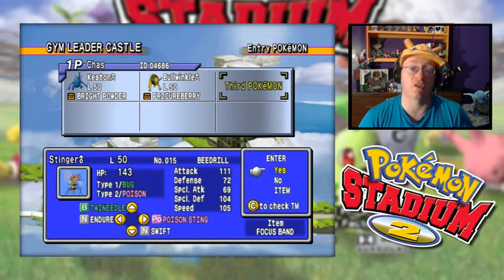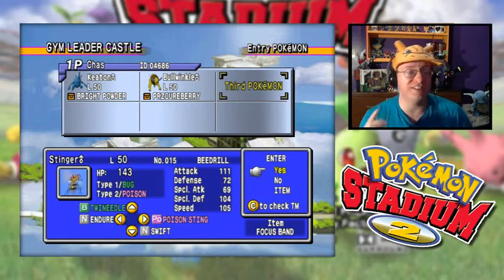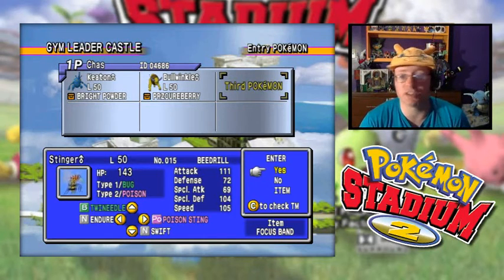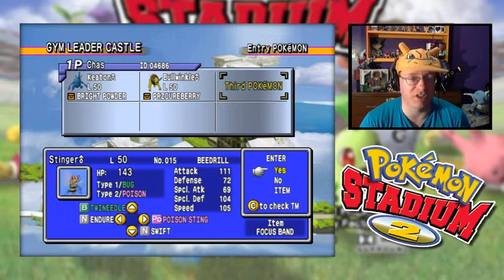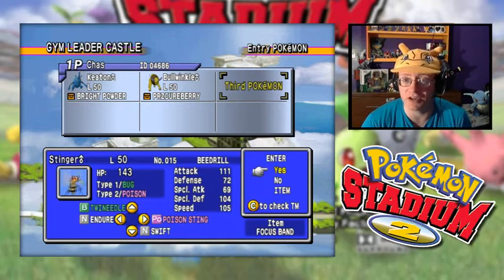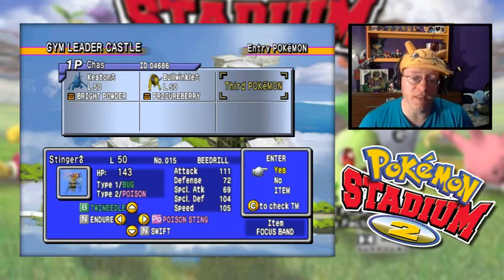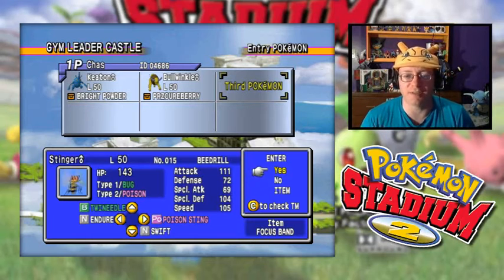Stinger at level 50 — our Beedrill with Twin Needle, Endure, Poison Sting, and Swift. I didn't yet go back to the Lake of Rage to pick up the Sludge Bomb TM, but rest assured if I had, he'd be having Sludge Bomb instead of Poison Sting. We'll probably take care of that before we finish up in Silver. He's got the Focus Band, which might save him from a KO — there's a chance he won't get knocked out and will go down to 1 HP. He also has Endure in case he needs to make use of that as well.